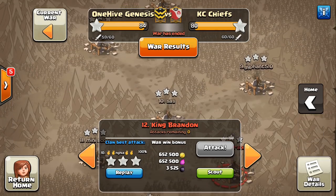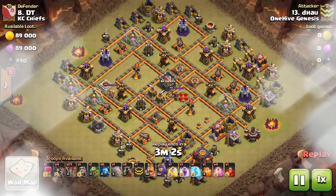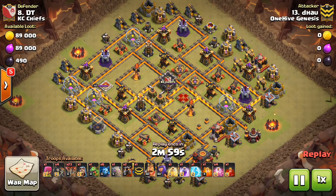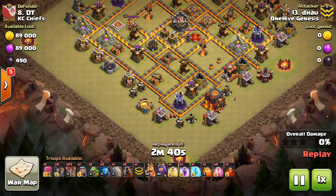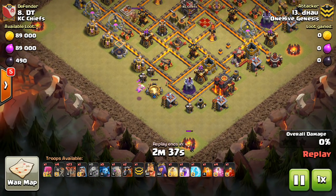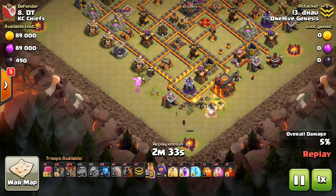Couldn't quite get it with the kill squad — had to break that funnel a little bit better. Let's take a look at how this base was three-starred, because the plan was good. The base was number 8 — NG had his own three-star on a lower-level Town Hall 10, which helped the war. Good job to Genesis getting the win by a comfortable margin. Taking a look at this three-star, it's Dao.